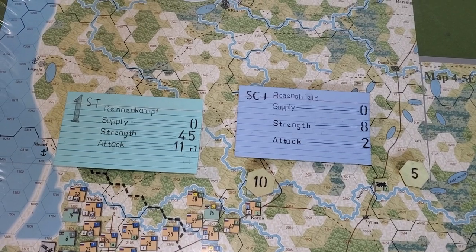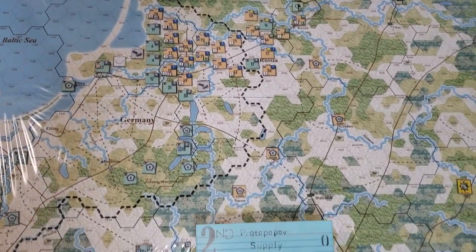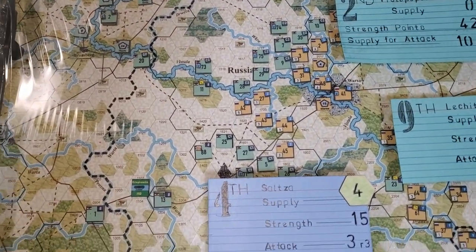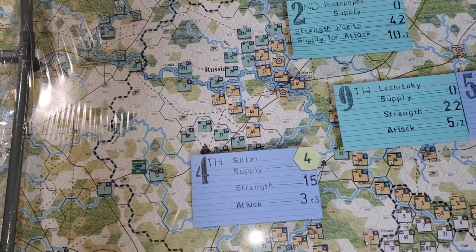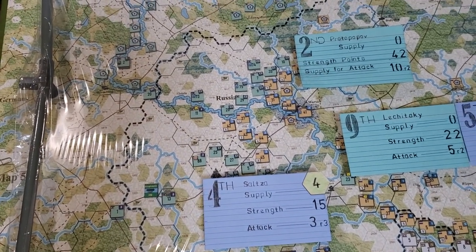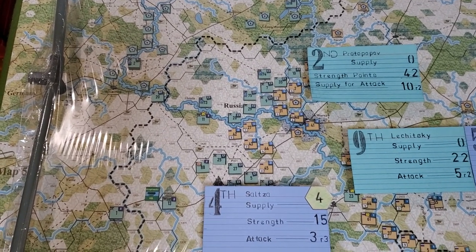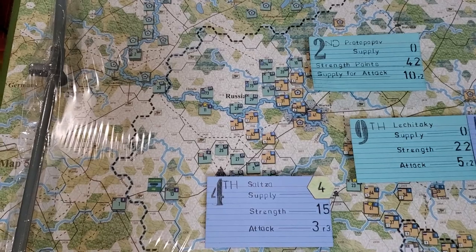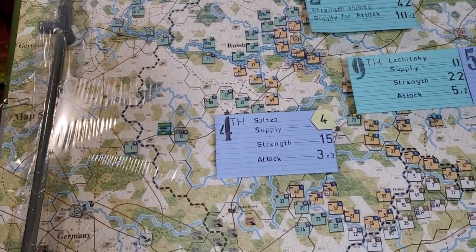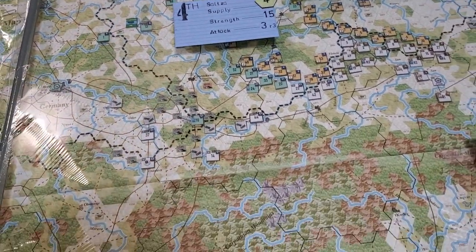The hexes represent where supply points are. The only army that actually has supply points with them is the Fourth Army. The cards show how many supply points they have, how many available strength points the army has, and how many supply points it would take to mount one fully supplied attack.